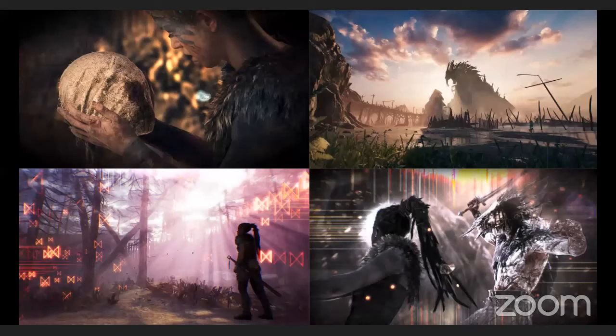This game is called Hellblade: Senua's Sacrifice. It's made by a studio called Ninja Theory — what we'd call a AAA game in that there's a lot of money behind it, a lot of people who make it, the graphics are really good. The game is about Senua, the lady in the screenshots with the blue face paint. It's set in a Norse mythology type setting, and the plot is that she's going out to save the soul of her dead lover from Helheim, the Norse equivalent of hell.